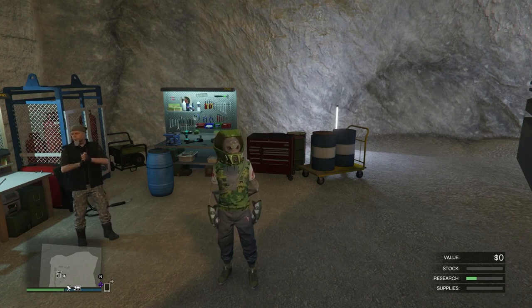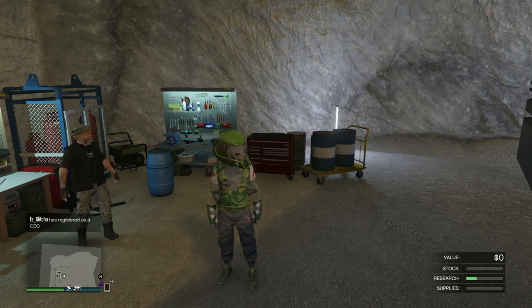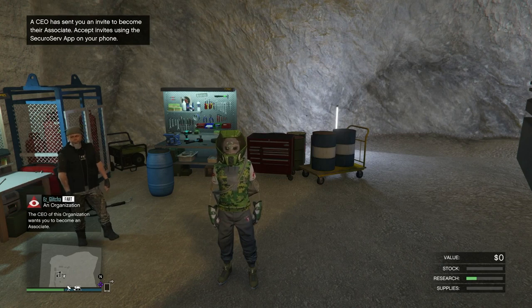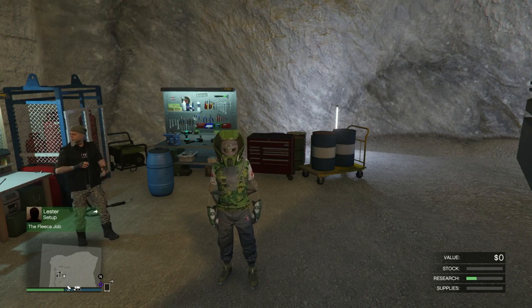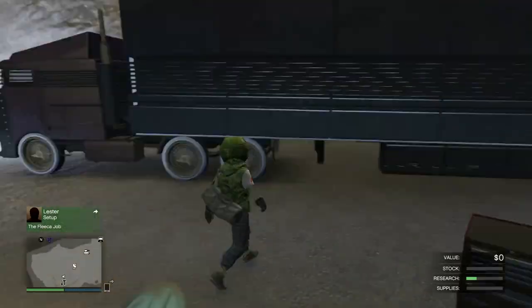So right now I'm in my bunker. My friend went ahead and went into their bunker and they sent me a CEO invite. They signed in as a CEO and I just got a CEO invite to join their organization. Now what they're going to do is click on retire from their CEO, and when you hit retire you should get a big alert message — a black screen with an alert sign on it. You want your friend to stay on that alert message. Just sit on it. Nice and simple.